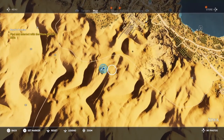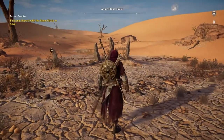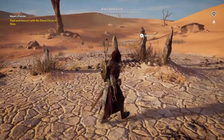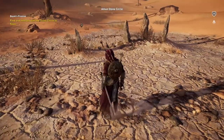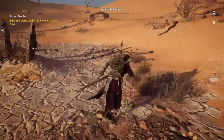When you first start the side quest you're going to have to actually complete the puzzle - sort of a puzzle as you can see here. If you press triangle on the PS4 you can interact and start with the puzzle. And this will be the first stone circle that you do.